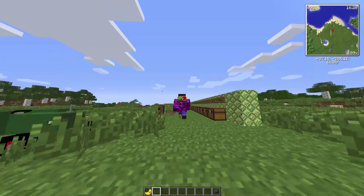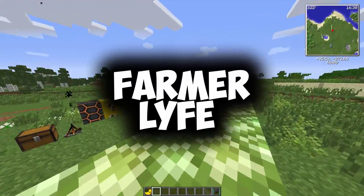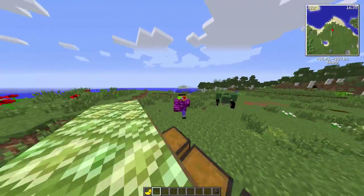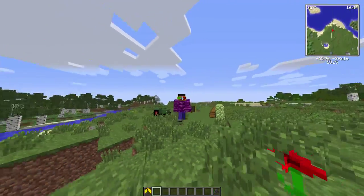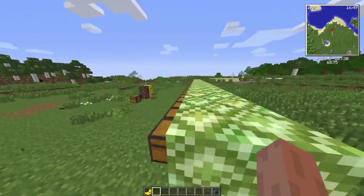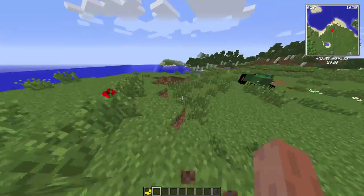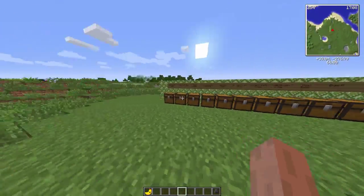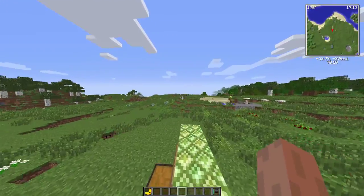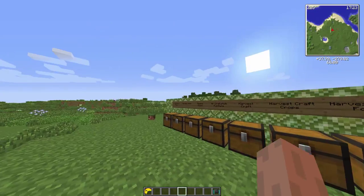Hey guys, this is Gary Revolution and welcome to a special kind of video. Today we are looking at the new mod pack recently released on the Technic launcher. It's called Farm Alive and it's being put together by my good friend Pizza Slice, or Gokki, whatever you want to call it. Make sure you go download this pack. I'm not a very good expert with mods, but I'm going to tell you a little bit about some of the main mods in here. There will be a full list of mods in the description below and a link to download the mod pack on the Technic launcher.